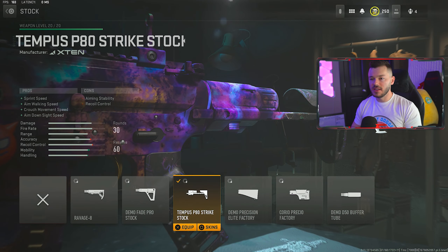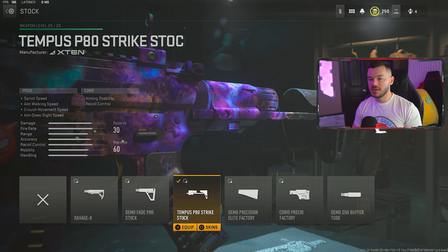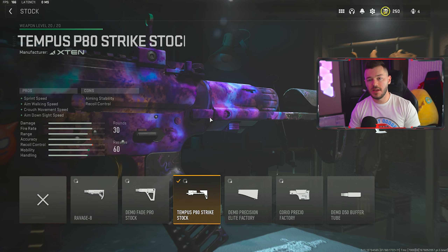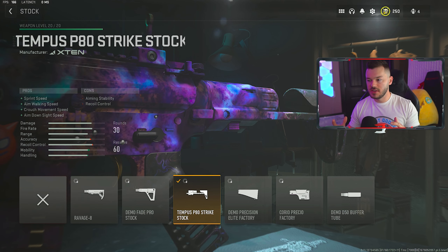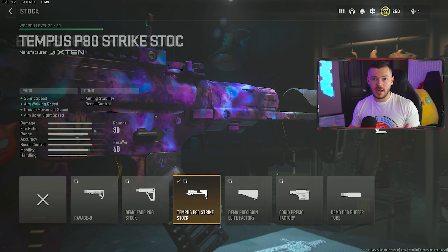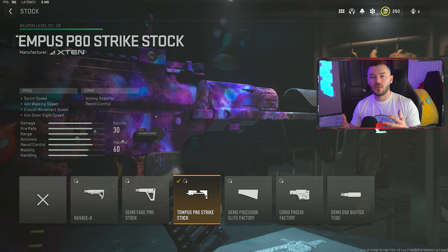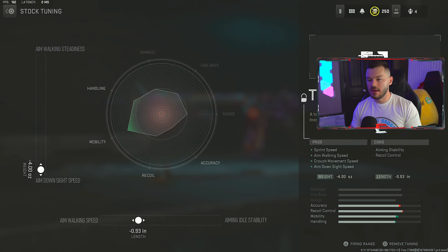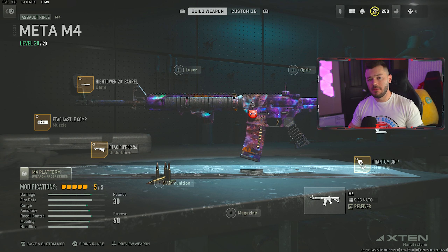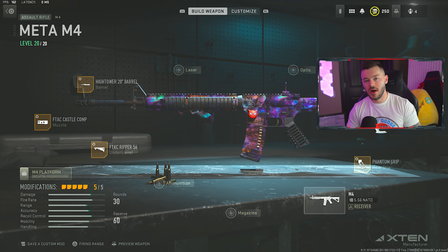For the final attachment, we're running the Tempest P80 Strike stock for sprint speed, aim walking speed, crouch movement speed, and aim down sight speed — a fantastic attachment to round out the M4, keeping you mobile and aggressive while maintaining good recoil control. The tune is maxed out for aim down sight speed and a negative 0.93 on the bottom. That's the full M4 build and my full top five. Give the video a like, subscribe, and I'll see you later.